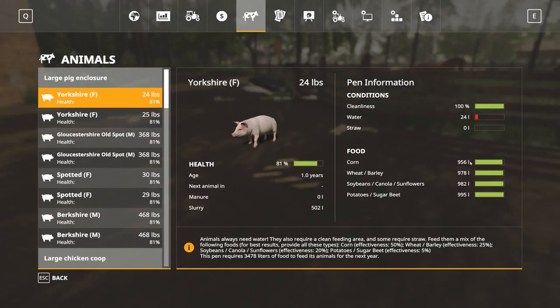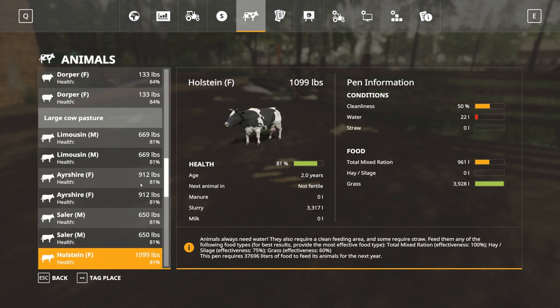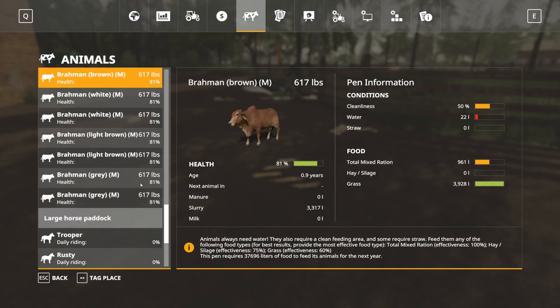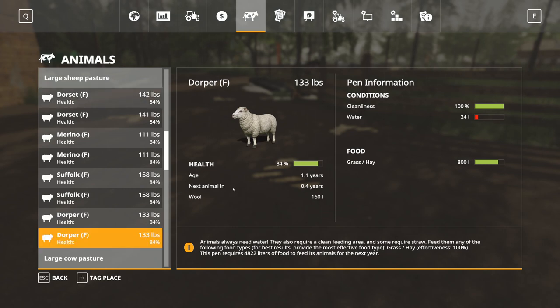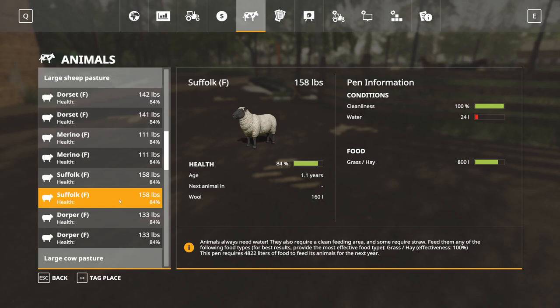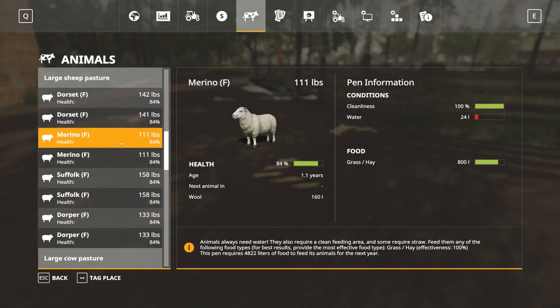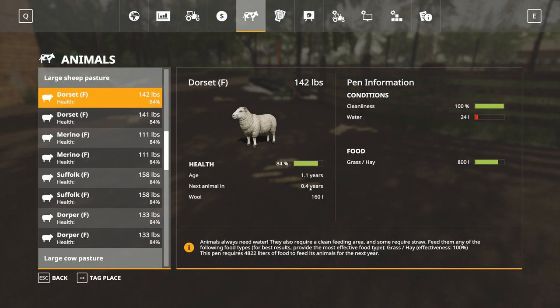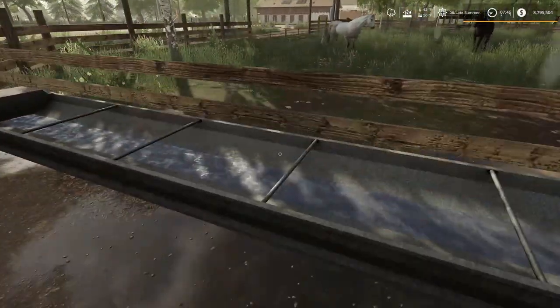I keep coming in here and looking at the food level. They said you've got to feed them every two days, and we've had the pigs a day and the food hasn't gone down that much. I'm not sure about that. But now we're starting to see our sheep showing 'next animal in' — so yeah, our sheep are starting to slowly reproduce. These sheep here are made to be sold for food, and the Dorset also has something growing inside it — they're getting pregnant somehow even without any male sheep.